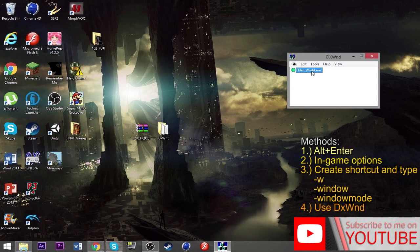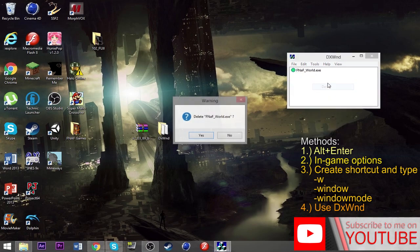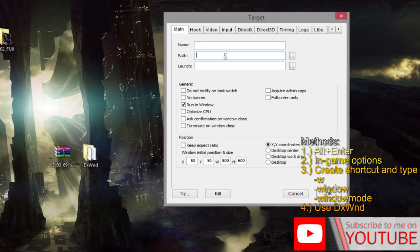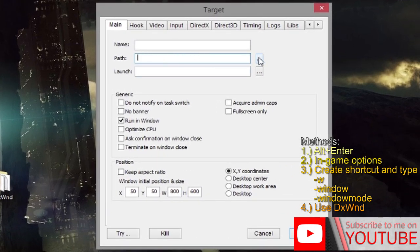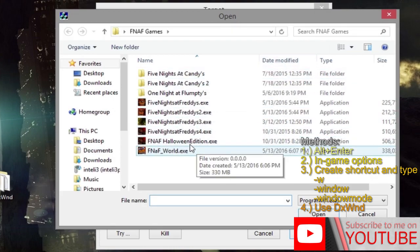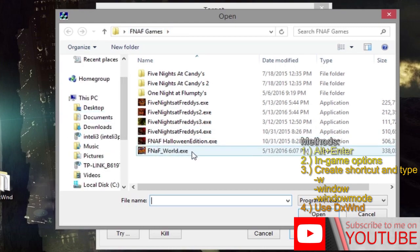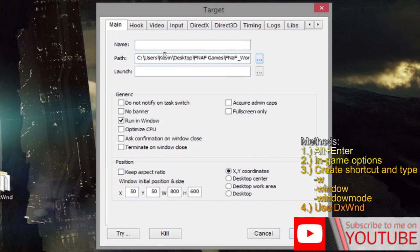There's no installation — it plays the .exe locally from its two folders. If you're looking for something install-free, this is the way to go. When you open it for the first time it'll be blank. You can go to Edit then Add, or just right-click and select Add. You'll see a path field — the middle one, not 'launch' — click the three dots and locate your game. For me it's on my desktop under 'FNaF Games'. Double-click it or press Open.